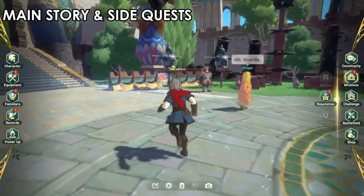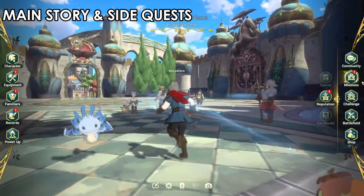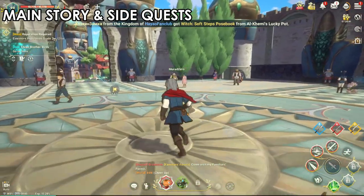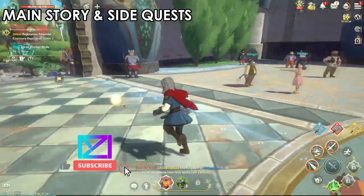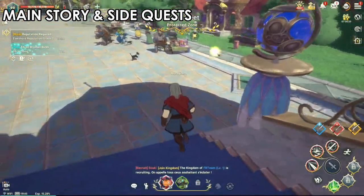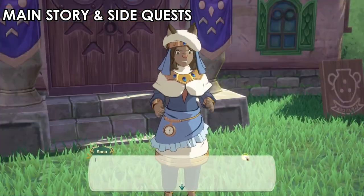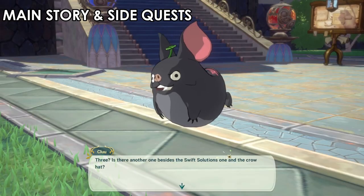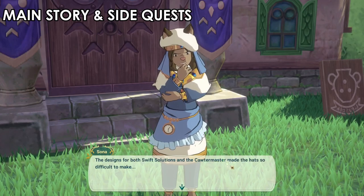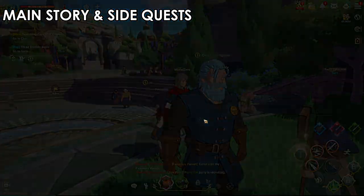The second point is about leveling up and unlocking more features and systems in the game. I suggest you do all of the side quests and main quests - not only will you unlock new systems, you'll also level up fast. Do these as soon as possible because the XP you'll get here is huge compared to just exploring. Play through the story, unlock the systems, level up, get better materials, then continue.